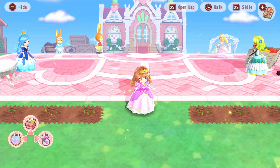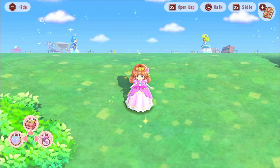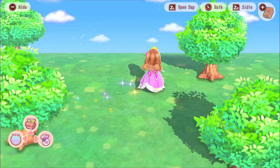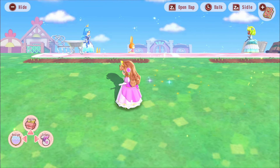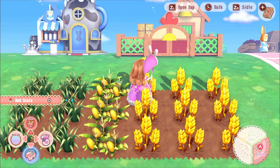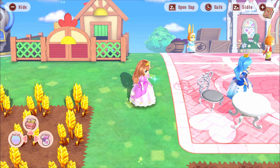I just realized you can hold ZR to walk even slower, so there are actually three movement speeds, not two. I still feel like there's a massive difference between the slowest and fastest speed, but I acknowledge it's three speeds.